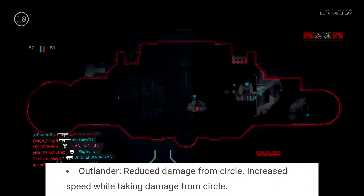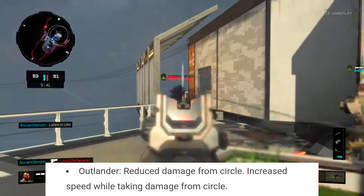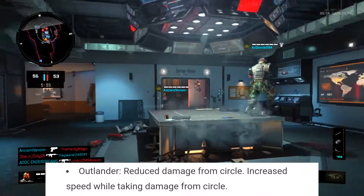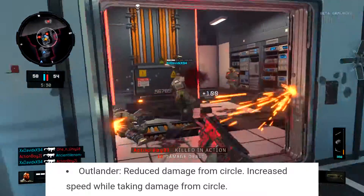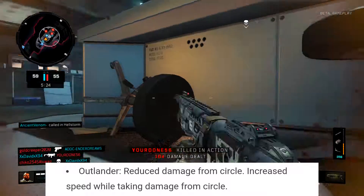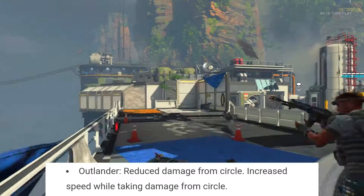Outlander reduces damage from the circle and increases your speed while taking damage from the circle. That's a nice thing to have if you're getting stuck in the circle. Depending on how the circle works, I still want there to be zombies in the circle — everyone wants zombies in the circle, Treyarch. So you get reduced damage but it increases the speed at which you take the damage — kind of a trade-off situation.